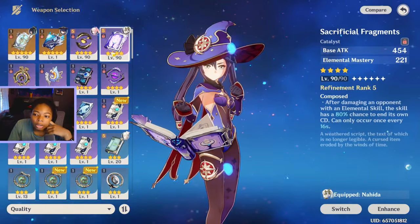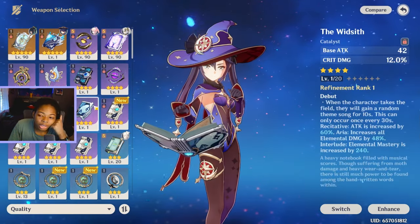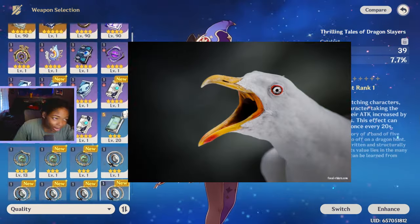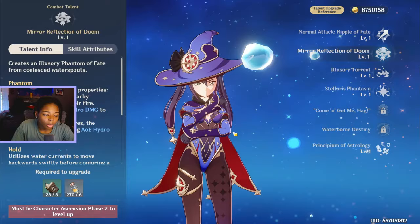I was like, I could give her Nikita's weapon because they're not going to be on the same team. But people were like, use the Widsith on her. And then people were like, no, use Thrilling Tales! I think I will put Nikita's weapon on her — elemental mastery. I think I will do that.